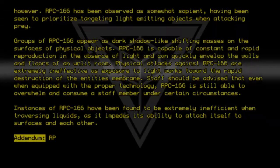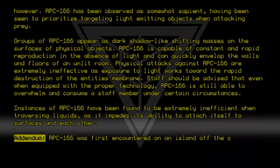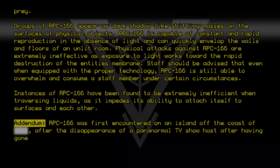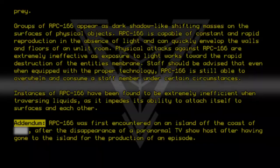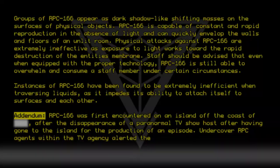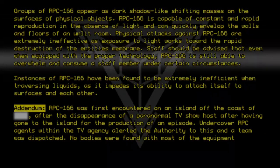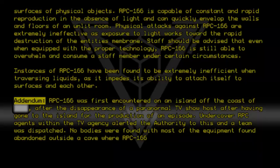Addendum: RPC 166 was first encountered on an island off the coast after the disappearance of a paranormal TV show host, who had gone to the island for the production of an episode. Undercover RPC agents within the TV agency alerted the authority to this, and a team was dispatched. No bodies were found, with most of the equipment found abandoned outside a cave where RPC 166 was discovered.